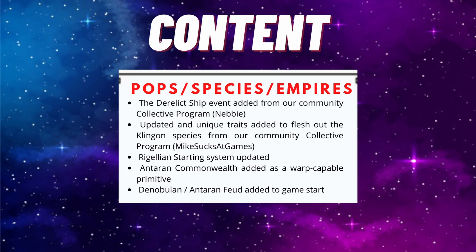There are some other additions besides the Ocampa - for example, the Rugelian starting system has also been updated. Another addition: the Antaran Commonwealth has been added as a warp-capable primitive species. You might remember them from Star Trek Enterprise - the Denobulans fought a war with the Antarans and basically conquered them and really demoralized them. They've been added into the game, and on top of that there has been a feud added between the Denobulans and the Antarans, which will most likely have a negative diplomatic effect, so that will be really interesting to see.